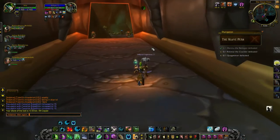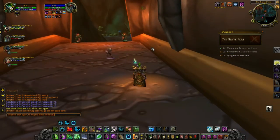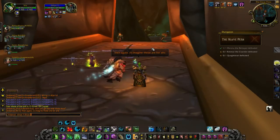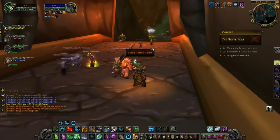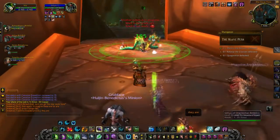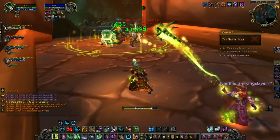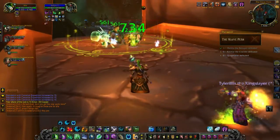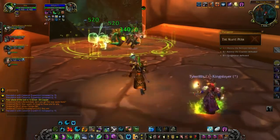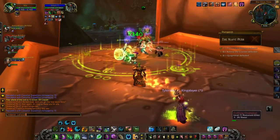Hey, what's going on everybody, Nick here from Smack Rock. Today we got something a little bit different - I'm on my druid and we're in Slave Pens on the PTR. This is the Timewalker dungeons, and as you can see when we're out of combat we are level 70, but in reality we're level 100.